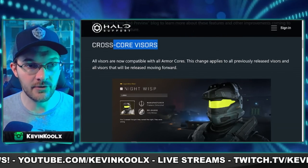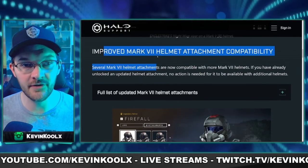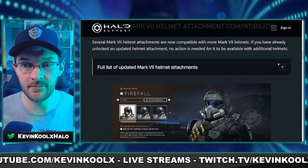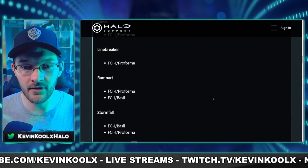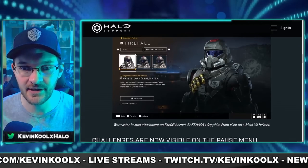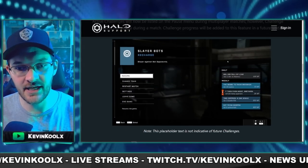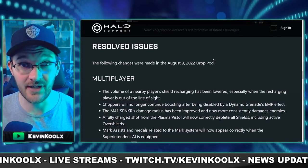The patch notes obviously go over cross-core visors, which is fantastic and great to see. Also, the improved Mark 7 helmet attachment capabilities are now available. They actually list out in the patch notes specifically which ones are going to be cross-helmet available for the Mark 7 — link in the description down below. We also have challenges now being shown within the menus, which is fantastic. But here's where the good stuff is.